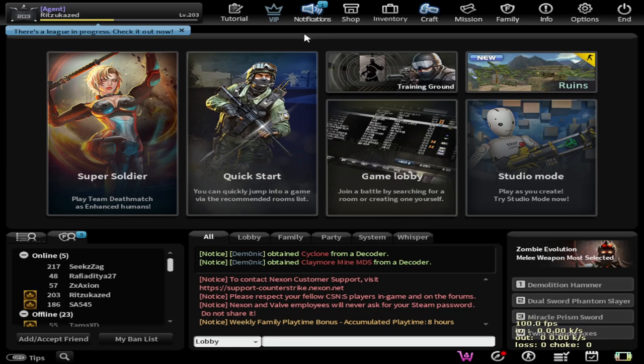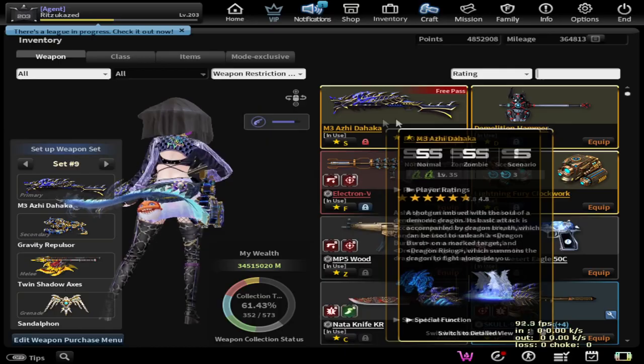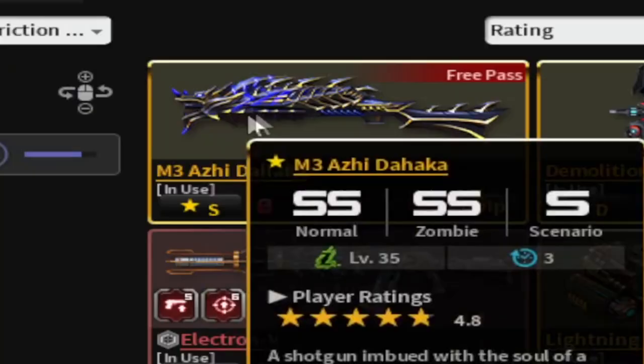Hello everyone, it's me Ritsukazet, your cringe content creator. So in this video, we're going to make an overview of this flex weapon called M3 Azitahaka, or better known as Deepwick Shotgun, because this weapon actually represents my own gang, like this purple color and the dragon of this weapon.